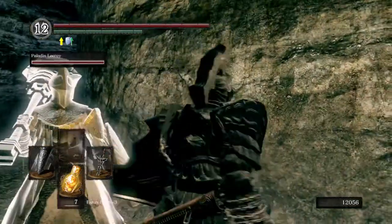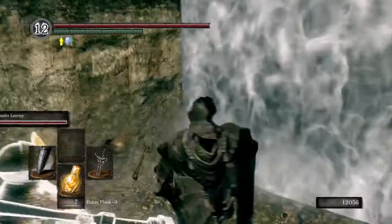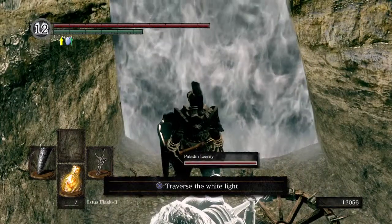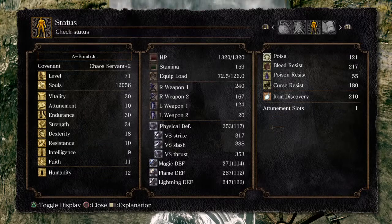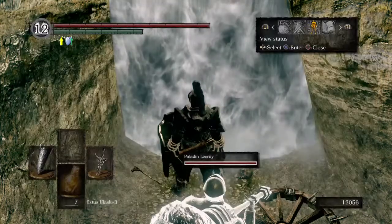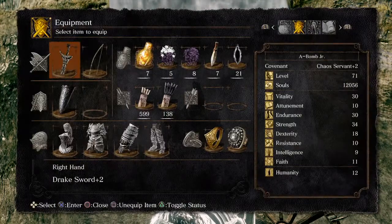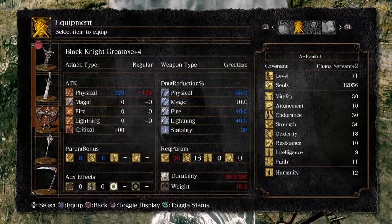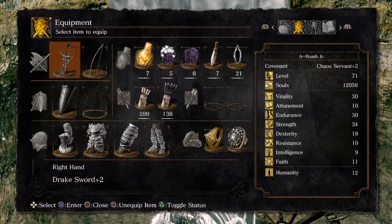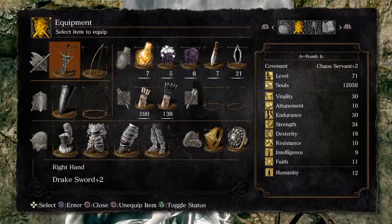This time we're going to take on Pinwheel, which is an incredibly easy boss. As of last time, those are my stats and that's my gear. I did get a Great Knight weapon, but I'm too low to use it. So after this I'm going to do some grinding, and next time I will be using that weapon.